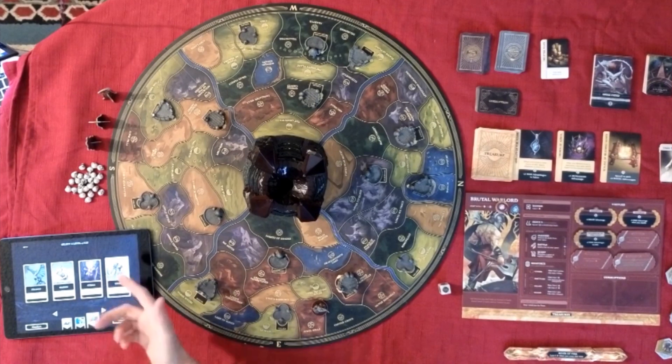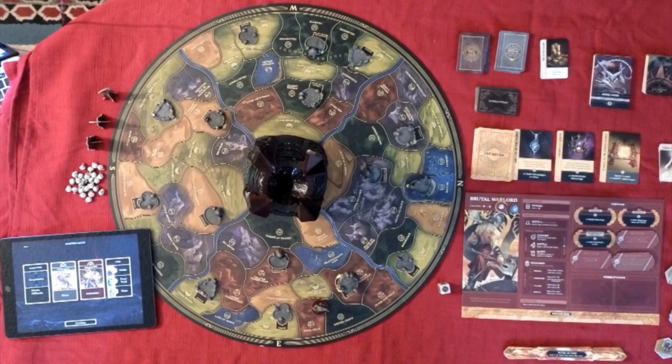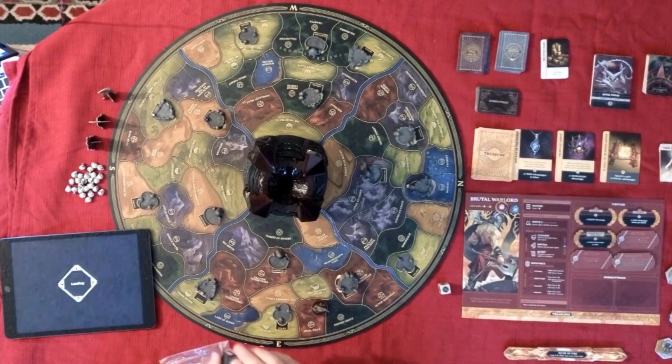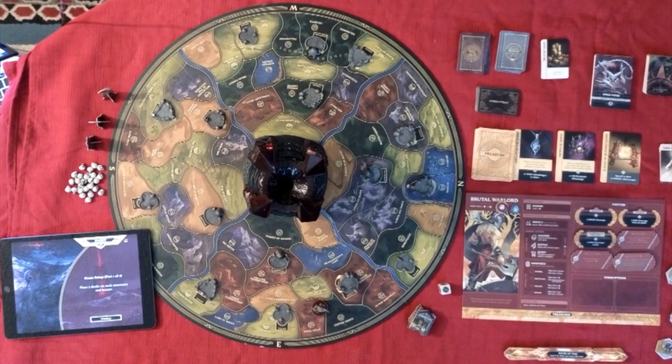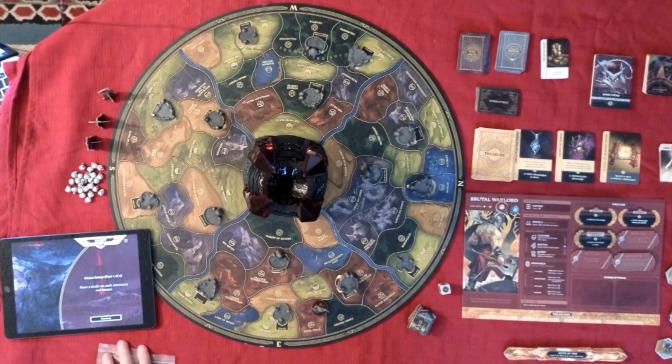The app should tell you how many tokens there are since they're all different. I have other tokens here as well. I'm going to continue — here are the different dungeons and things to that effect, which will pop up during the game. I have my supply of warriors and faith tokens which have to do with the villains in some way, so I'll hold onto those.